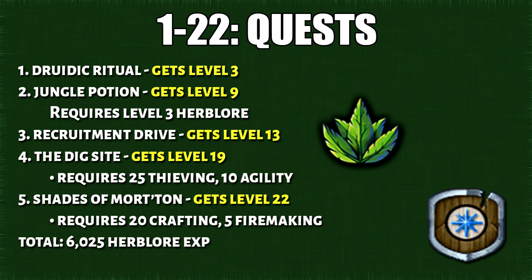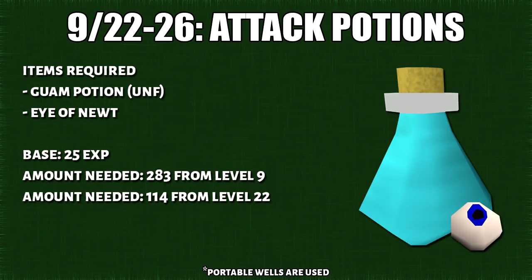Here are the Herblore quests for low levels. I know a lot of people don't like doing quests, but at the very least I would recommend you complete Jungle Potion and Druidic Ritual, because it unlocks so many quests. The first potions you'll make are attack potions — this requires a guam potion unfinished plus an eye of newt. You'll need 283 attack potions from level 9, or 114 from level 22.